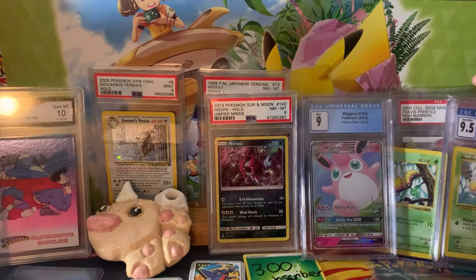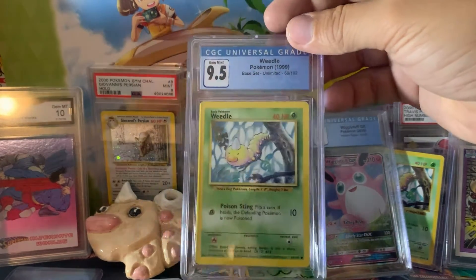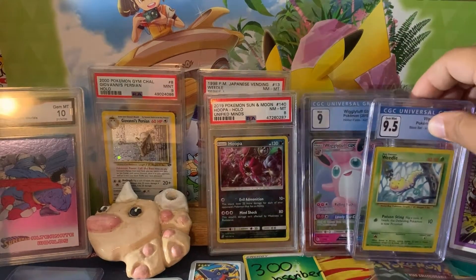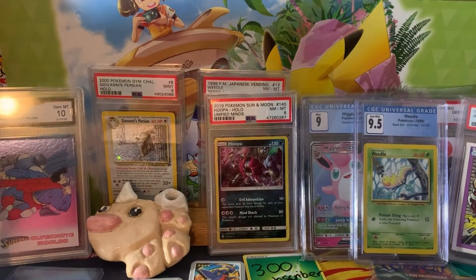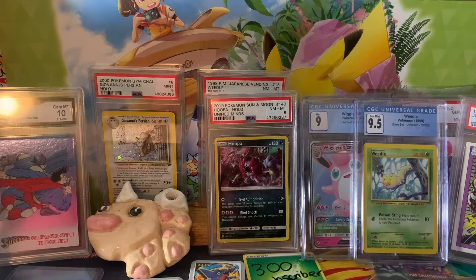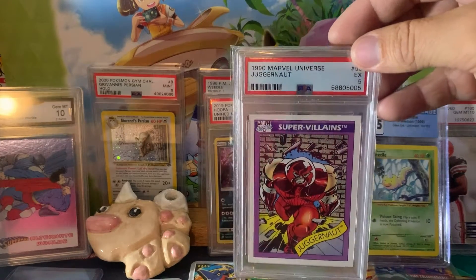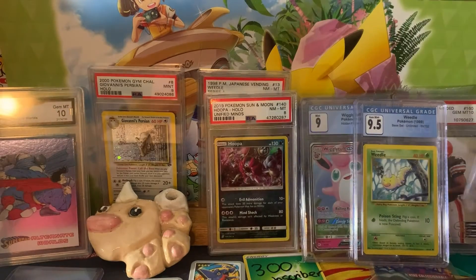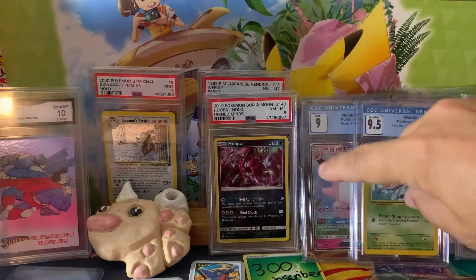I do have this trade-up challenge going on and I already have one offer — I believe it was a CGC 9 first edition Chansey from one of my buddies, Pokey Knoll. He's another Poké-Tuber with a pretty good channel, so check him out — he does some giveaways also. Oh, check this out — I got this in the mail recently. It's only a PSA 5 but I thought it was awesome.